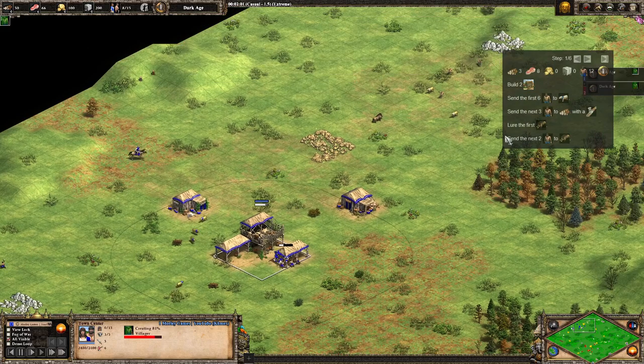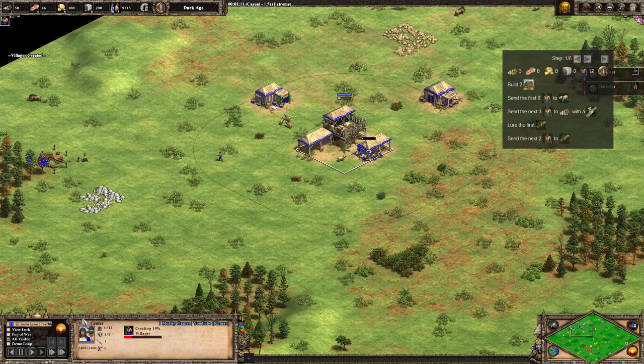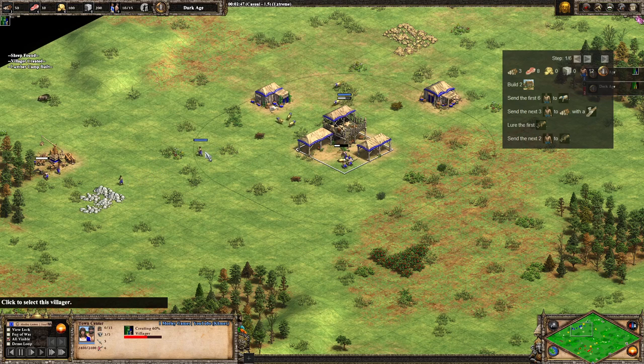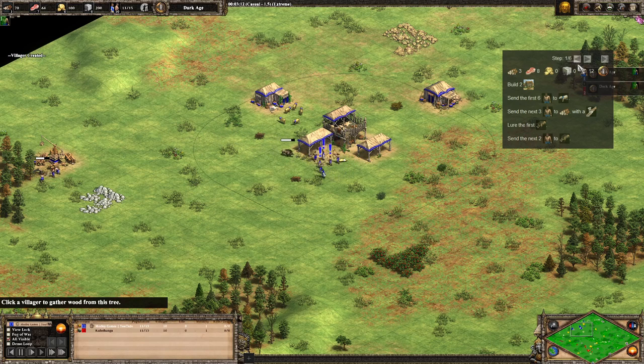Essentially we are going to be pushing all of our deer and obviously eating all of our juicy boar. With only three on wood, I've taken one of the sheep villagers off to go and eat the first boar. The next two villagers that come out are going onto food, so we'll end up with a total of eight on food at that point.